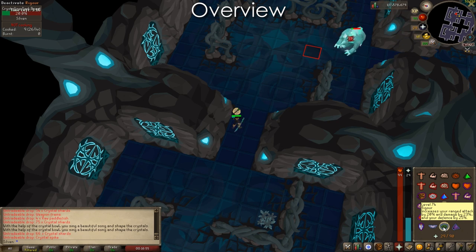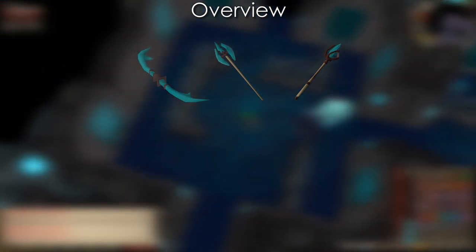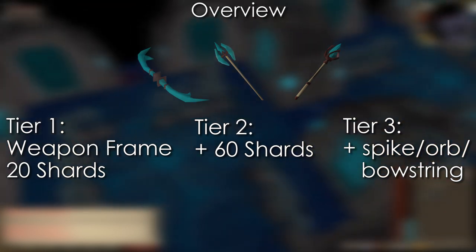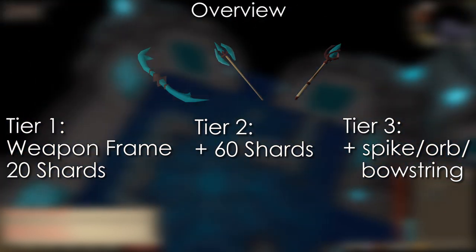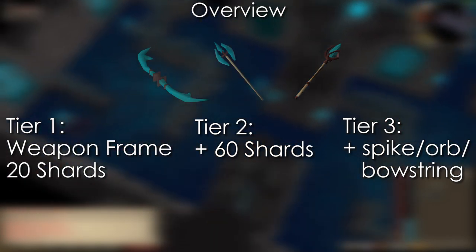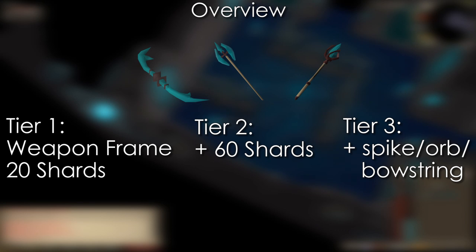Let's look at all the gear and supplies we can create using the Singing Bowl. There are three weapons — a bow, halberd, and staff — one for each combat style. Each one has three tiers. They require 20 Crystal Shards and a weapon frame to create Tier 1, 60 Shards to upgrade from Tier 1 to 2, and either the spike, orb, or bowstring to upgrade to Tier 3. For the halberd, you'd use the spike; for the staff, the orb; and for the bow, the bowstring.